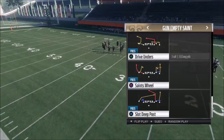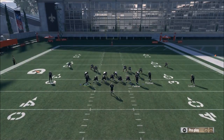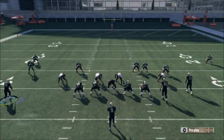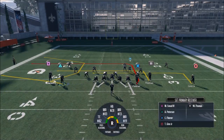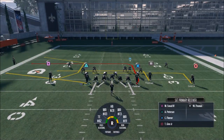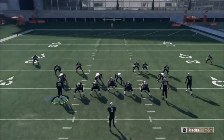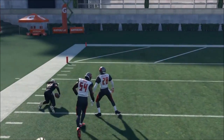The next play I'll show is the Drive Unders. Not a lot of adjustments - you have a corner strike on one side which a lot of people like. I actually think motioning Pearson out sometimes is a good look. Against man coverage it won't help as much, but if it's zone and a linebacker is covering Pearson, motioning him out is great because the linebacker typically won't follow, giving him an extra burst to the sideline. Other than that, Sneed is going to kill man coverage and all these other routes are really good man-beaters.